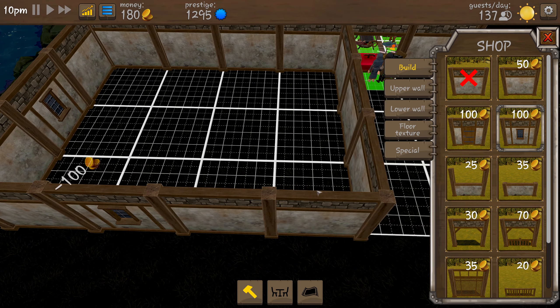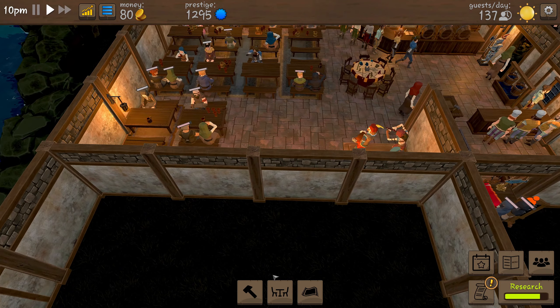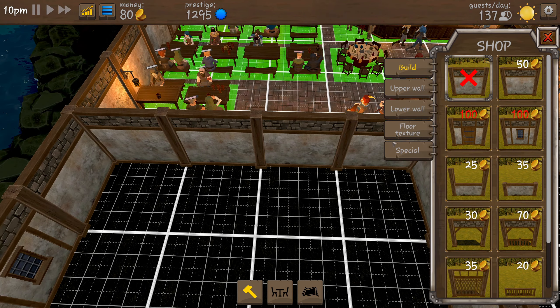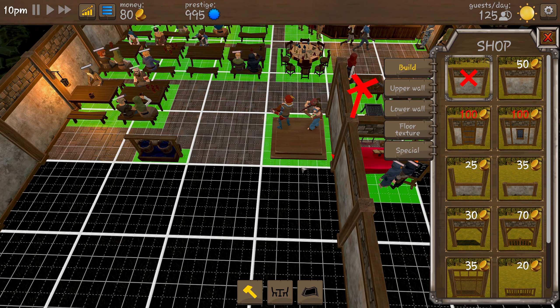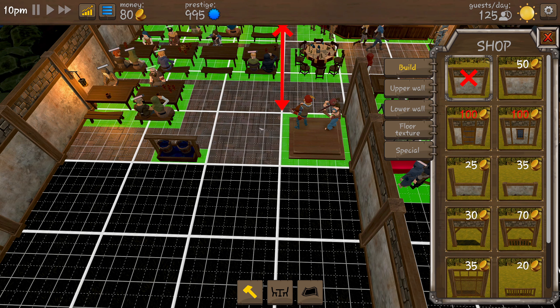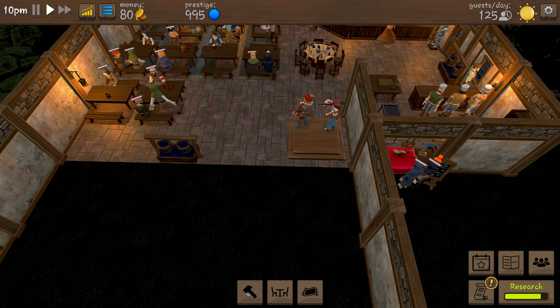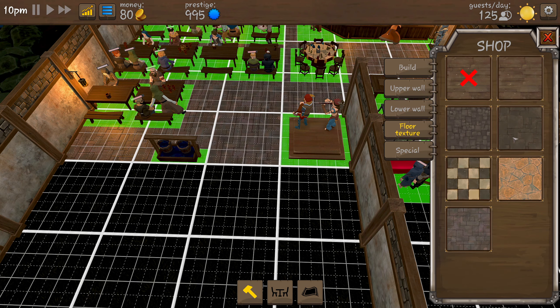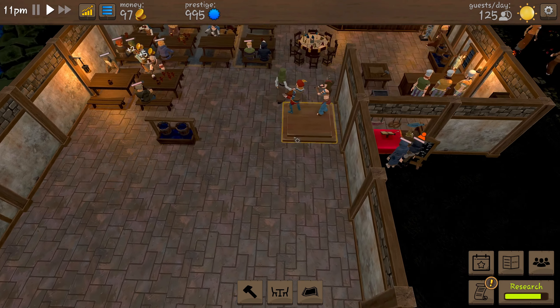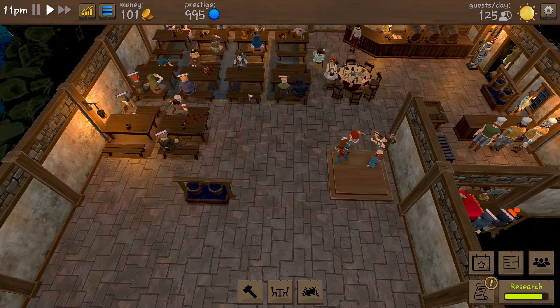We could do with some windows — one there, one there, and one there. We don't have enough money for another one just yet, and we need to knock this wall down. Do we get anything back? We don't. Our prestige has just gone down — is that because we've got grass in our house now? Let's fix the floor texture — there we go, that's better. But we have lost loads of prestige and need to build it back up with more decorations.